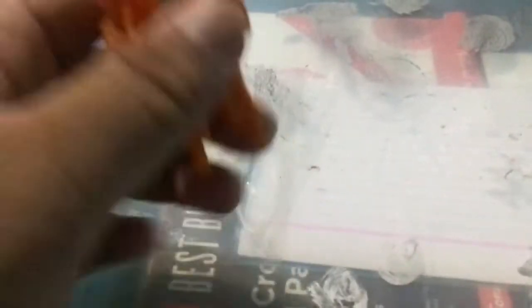Articulation's pretty basic: ball joints at the arms, ball joints at the legs, and a swivel — so it's five points of articulation. He's just a simple little figure.